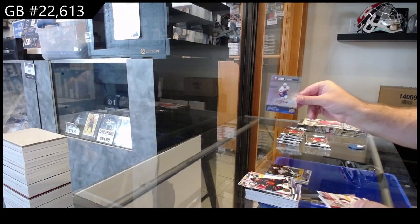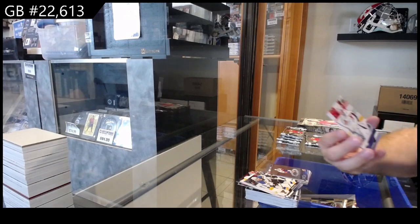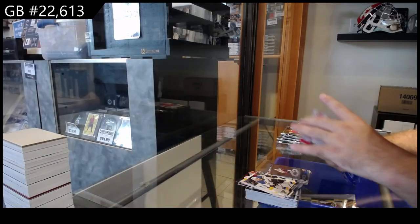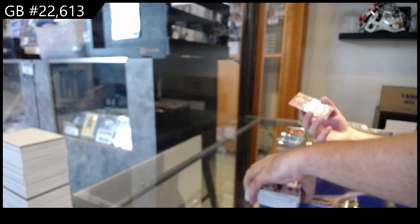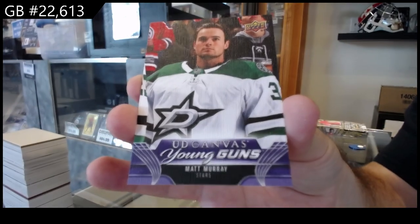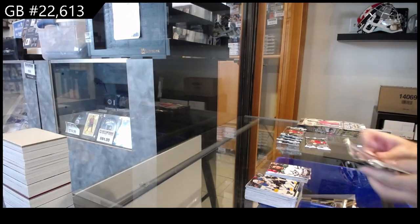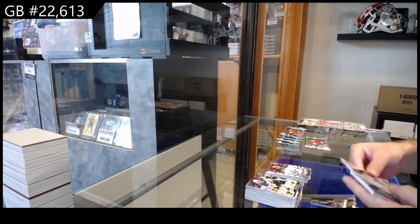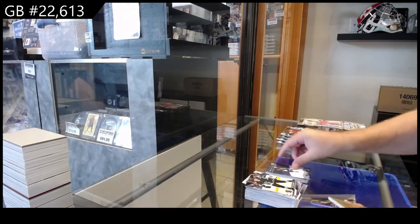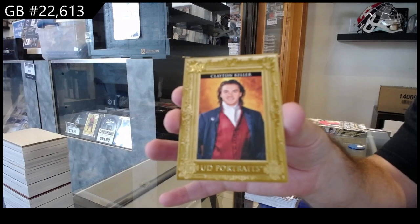We got a PC of Barzil for the Islanders, a Young Guns of Stevenson for Washington, and a Young Guns canvas for Dallas of Matt Murray. So far a nice Young Guns canvas and a Clear Cut in the same box. Instinctive Sparkle of Georgia for the Avs, canvas veneers for Seattle, and a portrait of Keller for the Coyotes.